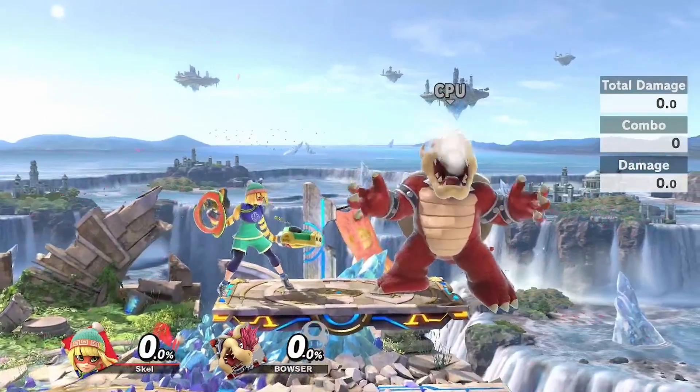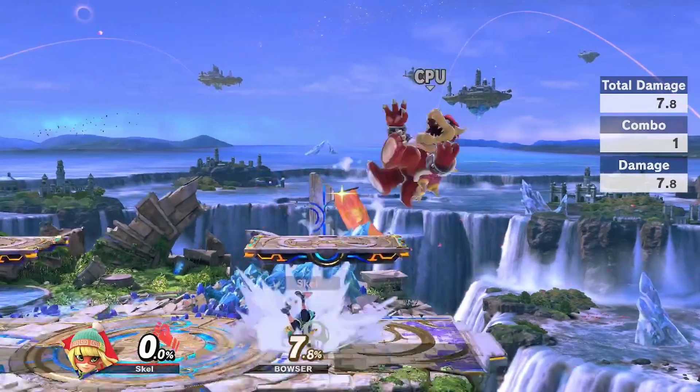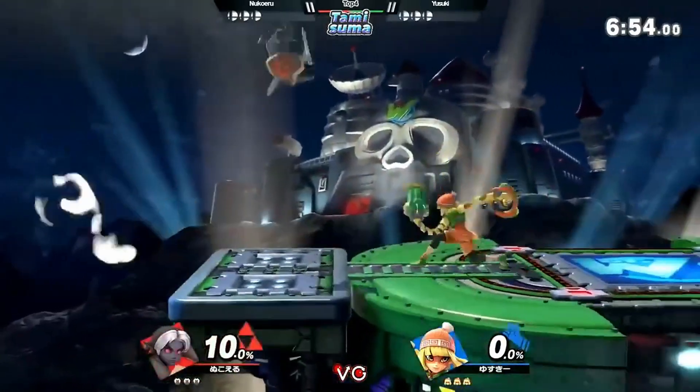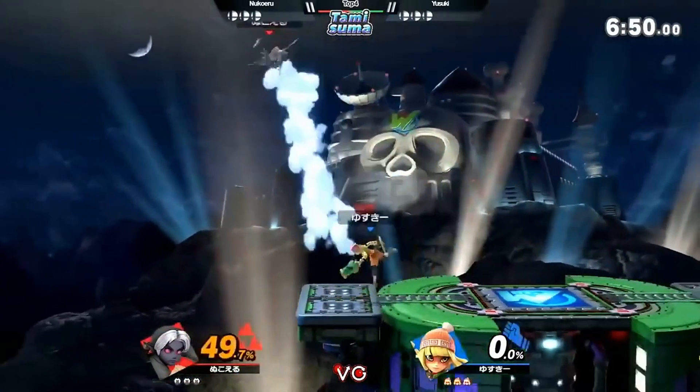The second reason is that after a mid, you are now on the platform and have a lot more pressure options and mix-ups. Mids can also be a great option to get on the platform, as the hitbox makes it able to catch opponents off guard. So that's the mid — a new Min Min tech that gives her much stronger platform pressure options, ways to get on platform, and more.